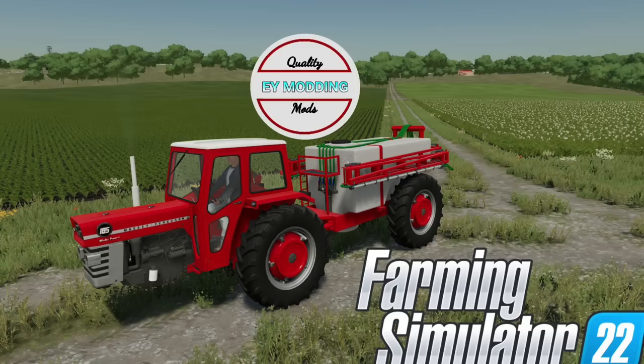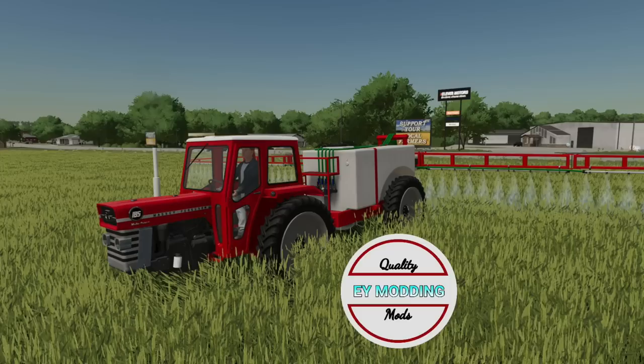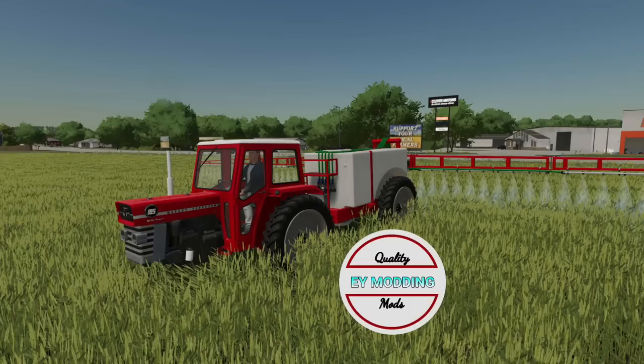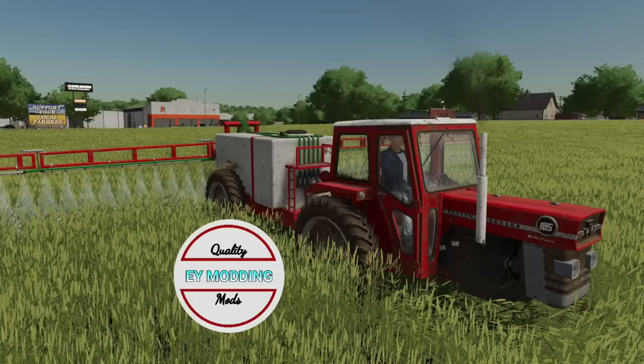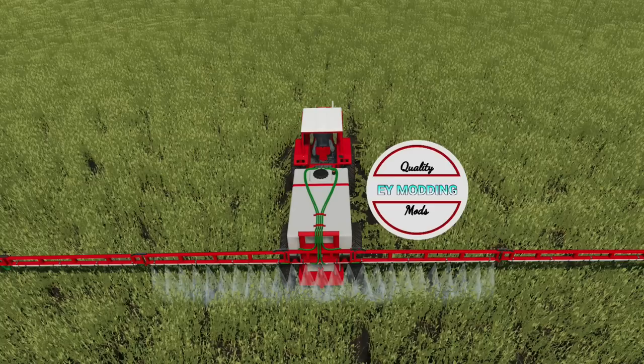Ey Modding shows off his Massey Ferguson 185 sprayer today, saying that it has been submitted for testing for all platforms. This was a mod we had back in Farming Simulator 19 for all platforms and it was quite popular — 4.2 star rating with 212 votes. It's got a 75 horsepower engine, travels at 18 miles per hour, with a 4000 liter tank and a 20 meter working width at 7 miles per hour. We could see it on the list as early as tomorrow. Just a reminder — it's not missing the front wheels, this is an articulated sprayer, all one piece, not a tractor pulling a sprayer.